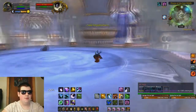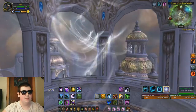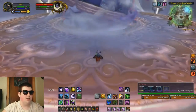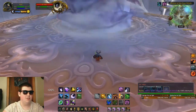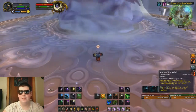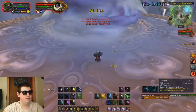Moving on to Al'Akir: in the center of the room there's one on each platform where you can click on a slipstream, and this slipstream is going to transport you to the center platform where Al'Akir is. Essentially on Al'Akir it doesn't really matter — he can't do that much damage to you. As long as you're level 100 you're going to have an easy time. Just pop all the CDs you have and he's going to die — hell, you don't even need the CDs.